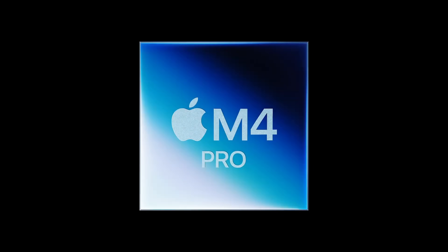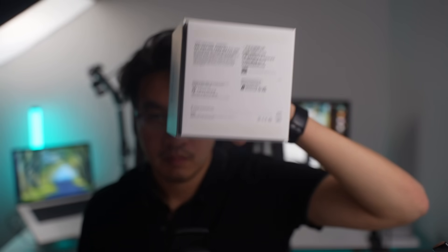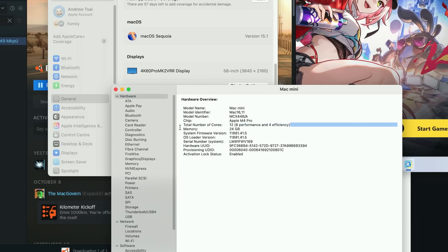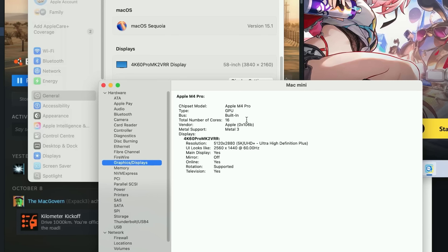Today we're testing out gaming on the brand new M4 Pro chip housed inside the Mac Mini. The Mac has 12 CPU cores, eight performance cores and four efficiency cores, using 24 gigabytes of RAM and 16 GPU cores — this is the lower end version of the M4 Pro.